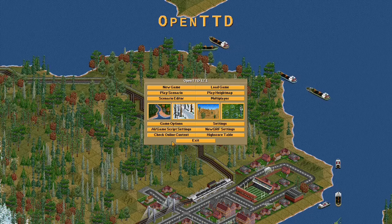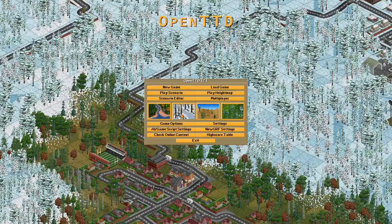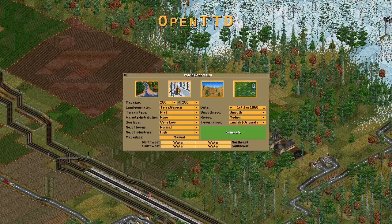This main menu might seem a bit complicated at first, with lots of options. But there are only two things you need to know about to get started. This middle section lets you select between four climates: Temperate, Subarctic, Subtropical and Toyland. Each has different vehicles and different industries, making for different levels of challenge. Temperate is the easiest to get started with, so make sure that is highlighted.